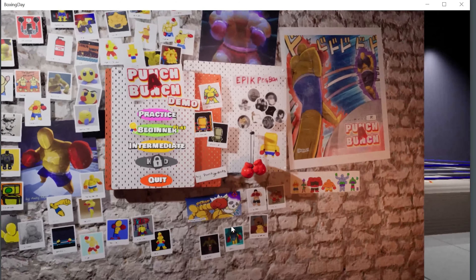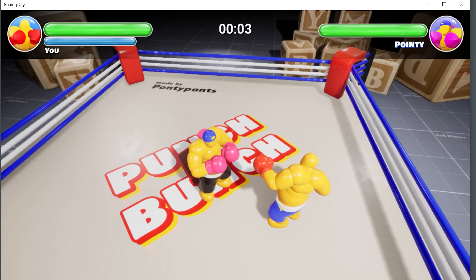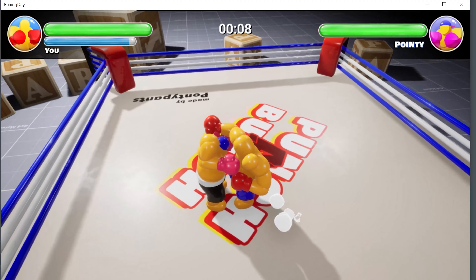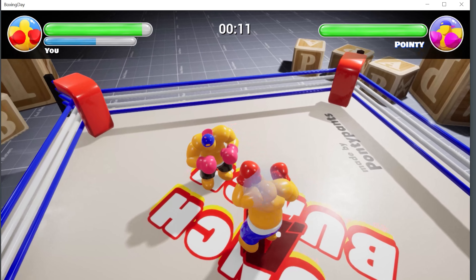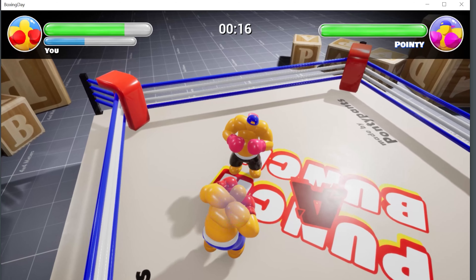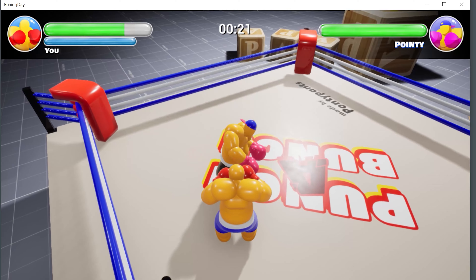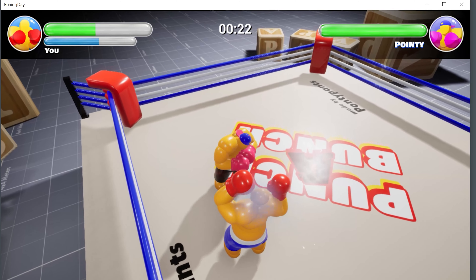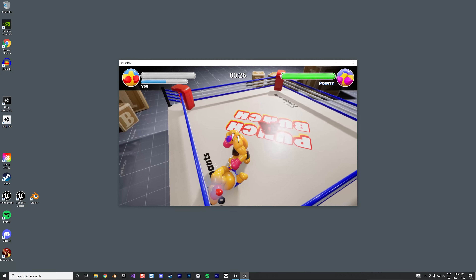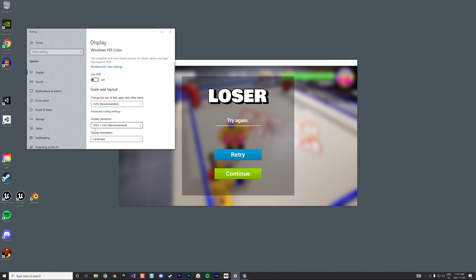I can't figure out — like, when you bend on the side, do you have to swing at the same time? If I bend like that and crank my fist, do you have to release it or swing at the same time? It looks like I have to swing, but I just can't get that done.